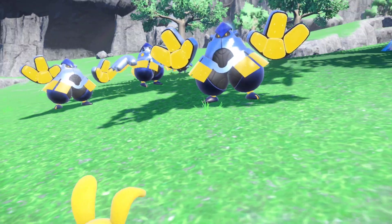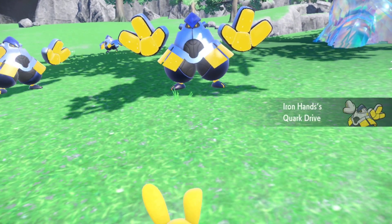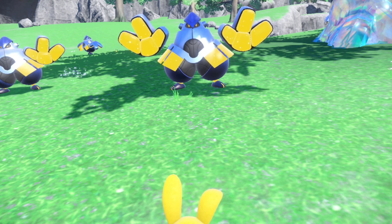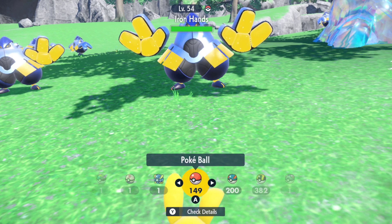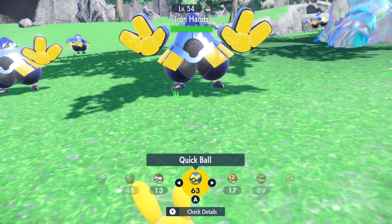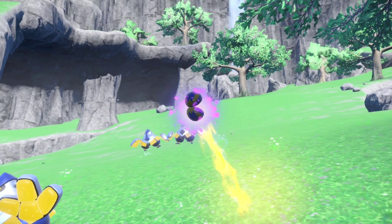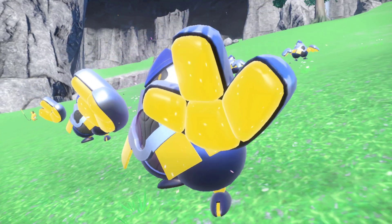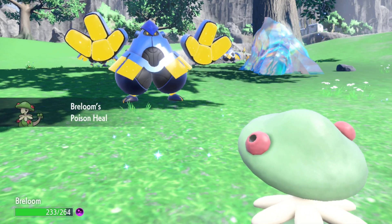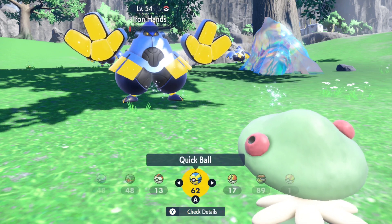I learned this while shiny hunting Iron Thorns the other night, and I thought it's a really good method to get only Paradox Pokemon to spawn. You want to see as many Paradox Pokemon as possible because they only have that 5% chance to be holding the item. Once you get down here, start running into every single Paradox Pokemon. If they don't do the booster energy animation at the beginning of the battle, you know they don't have one — just run away and check another. Once you see the animation, catch that Pokemon.